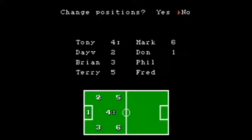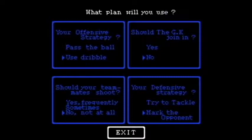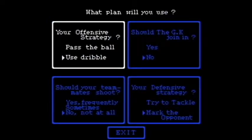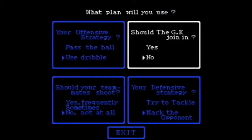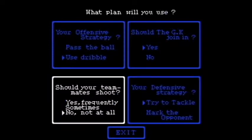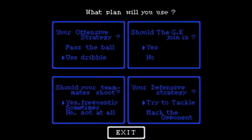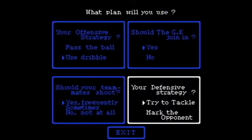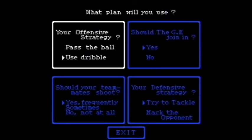Keep note of the one with the eye next to it. You can change the strategy you'll use. Offensive strategy: use dribbles. Will the GK join in? Yes. Defensive strategy: try to tackle — frequently. These set the different things you can do in the game for controlling your AI.